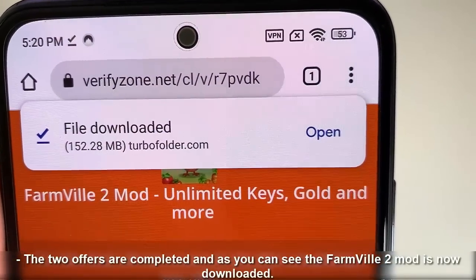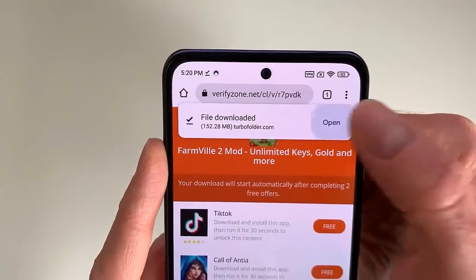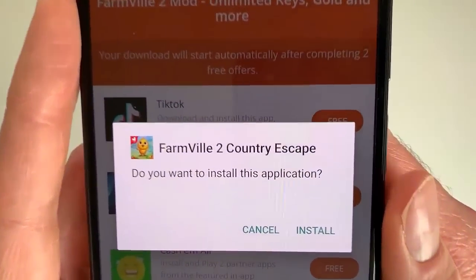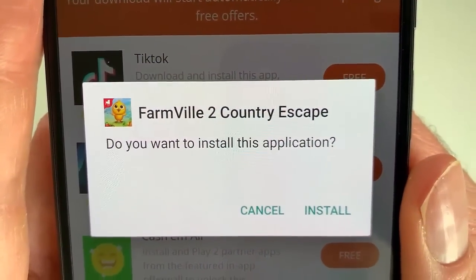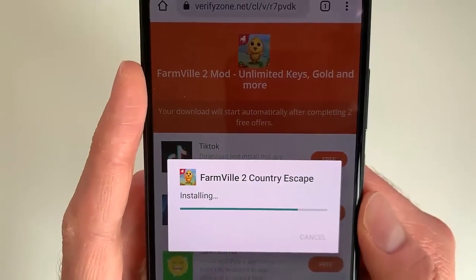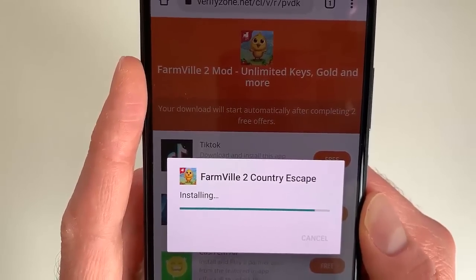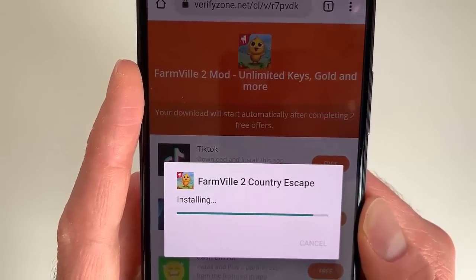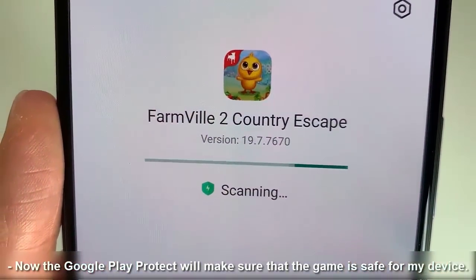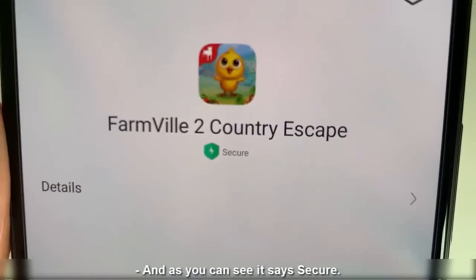The two offers are completed and as you can see the FarmVled 2 mod is now downloaded. Let's click on open and now let's click on install. Now Google Play will make sure that the game is safe for my device. And as you can see it says secure.